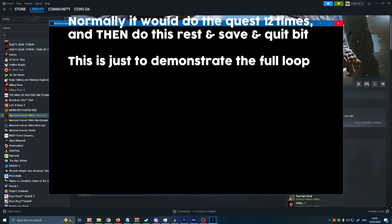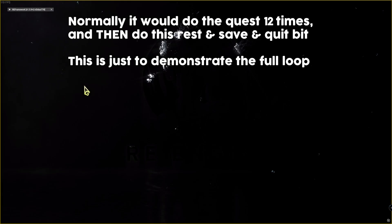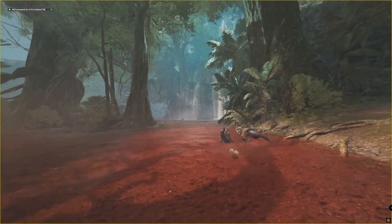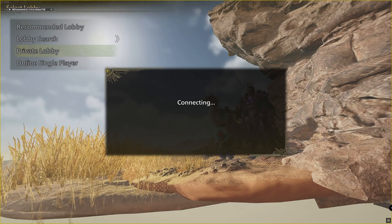I genuinely don't know why I bothered doing this when they're patching it so soon — it would have been faster just to farm this manually. I think I'm in it for the thrill of the hunt. Running this will get you about 50 flowers an hour if you're actively rebuilding the camps, maybe 35 if you're not, and if you run it overnight you'll wake up to maybe 300 or so flowers, which should be all you need until an expansion makes the most elite.